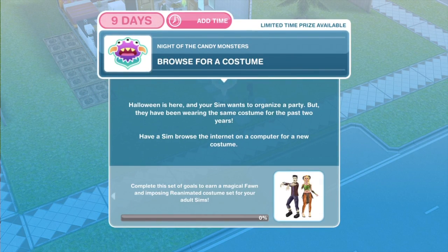The way this quest works is it is split into several different parts. For this part, we get a chance to win a magical fawn and imposing reanimated costume set for adult sims, so we get the adult sim costumes in this little part of the quest.